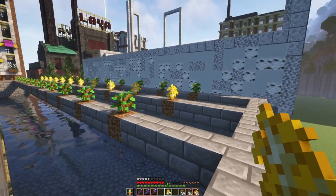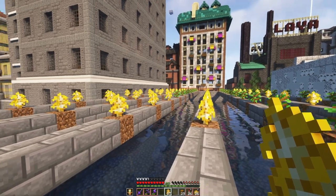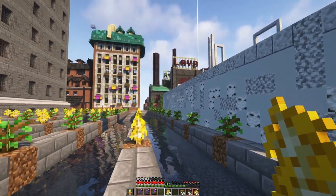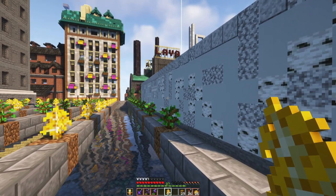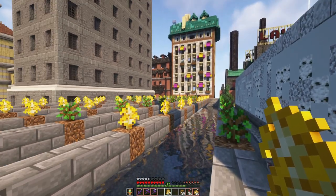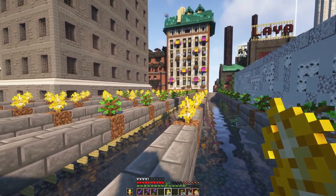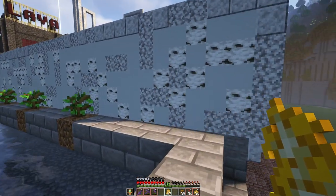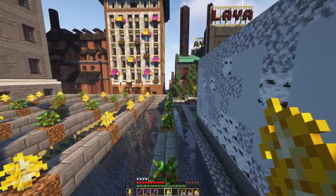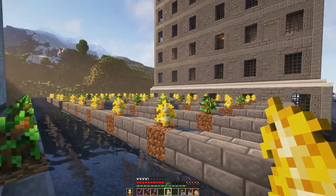I actually decided to go alternating oak and birch, but I don't have many oak saplings. One thing I'm going to do to limit the tall oak trees is put a low roof on this. I'll let these grow first so I know exactly where to put the roof. I definitely don't want those extra tall oak trees to grow — that's going to be awful for harvesting.